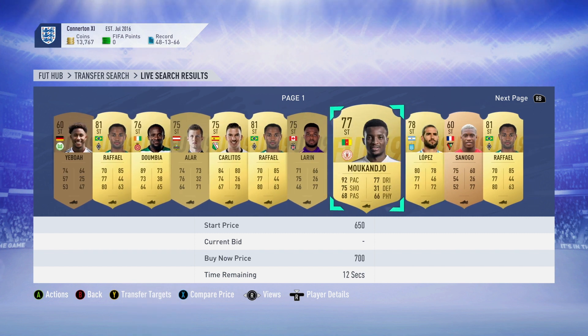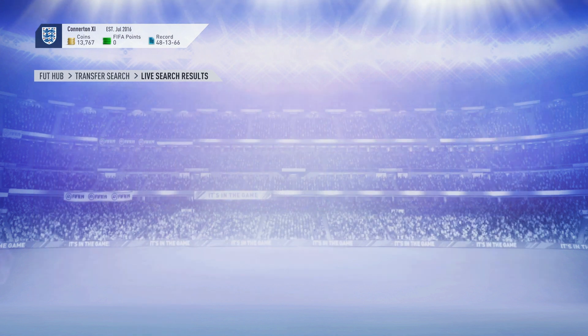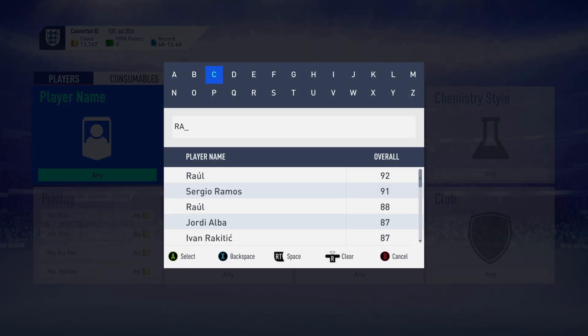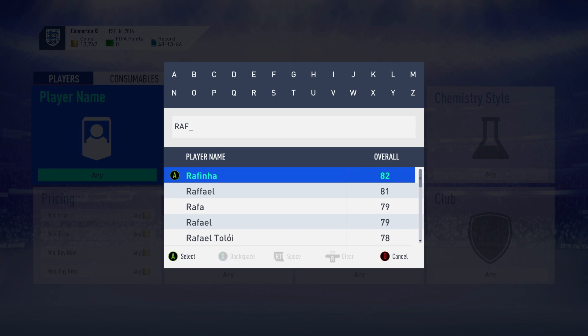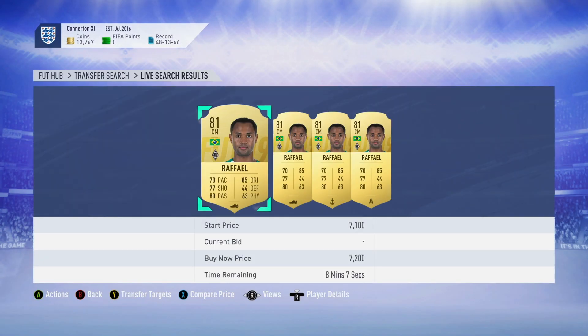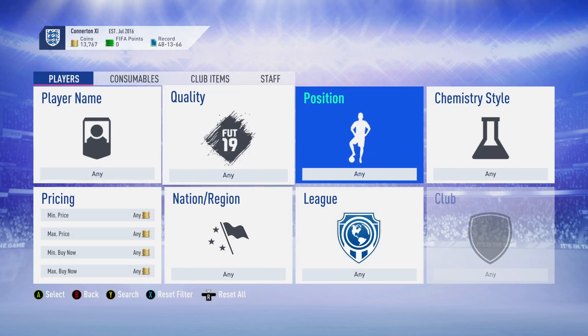The first player we're going to pick up here is Rafael. He comes out of packs as a center forward — striker isn't that bad — but then what we're going to do is look at center mid. As you can see, 7.2k and 6.9k is actually the cheapest, so that is not a good deal there.